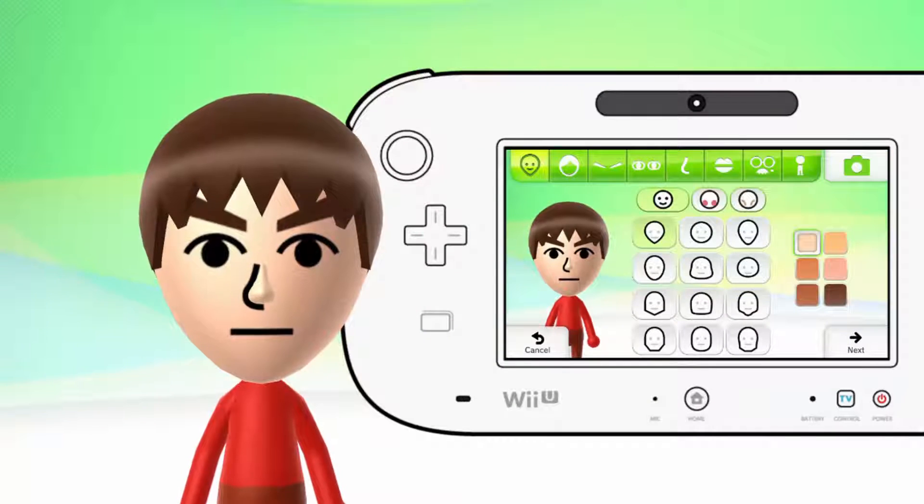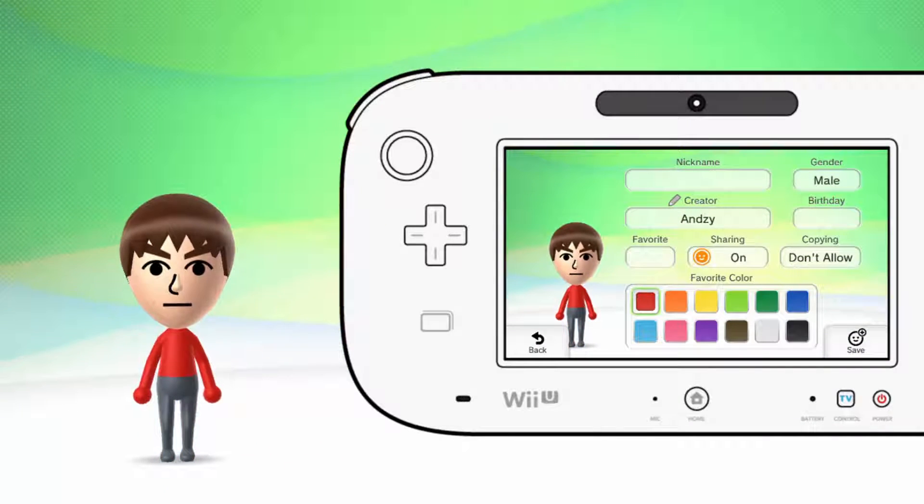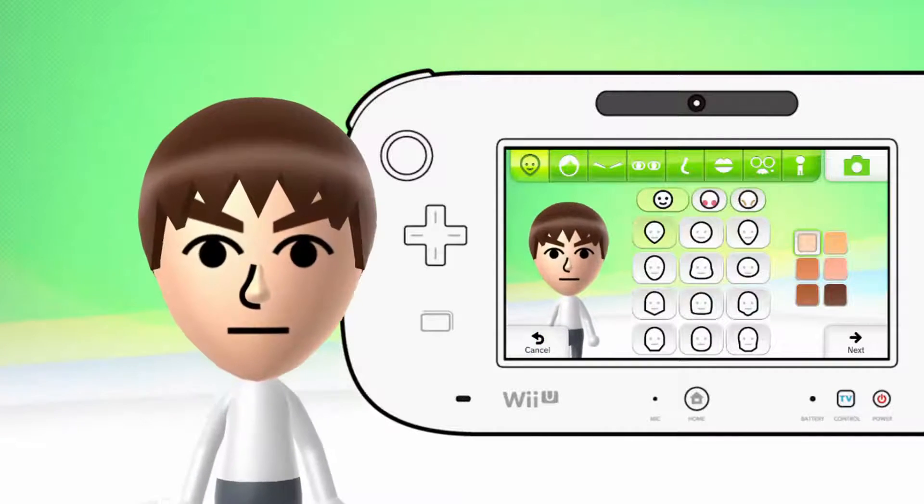Now the gender — since this is male Kanna, it's gonna be male. Before I get into any details, we always go to next, we always get rid of the favor, unless you wanna favorite your Mii. As for the armor, I'm gonna make it white — there's no gray, and I could make it black, but we're just gonna make it white right now.